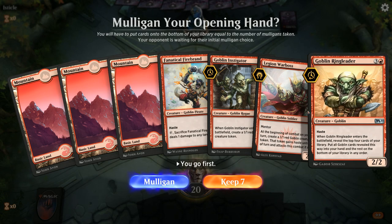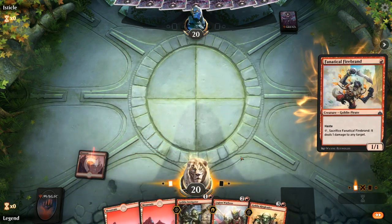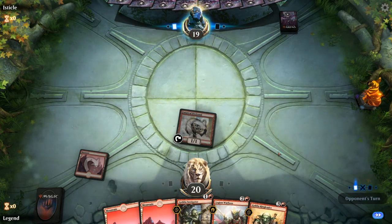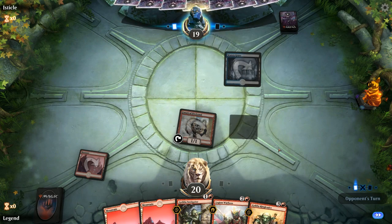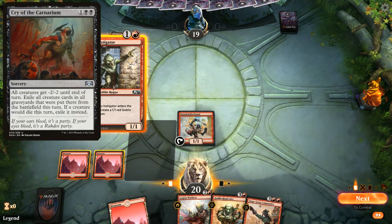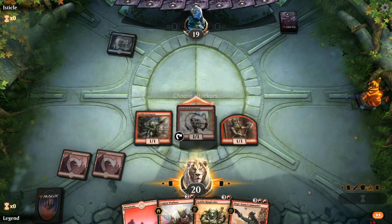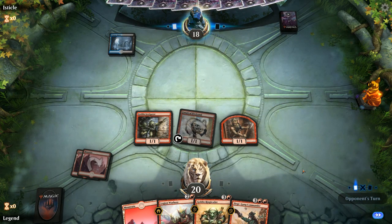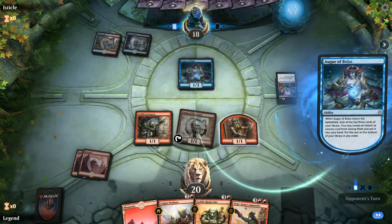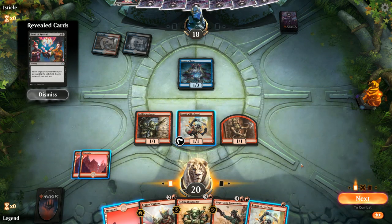We're on the play with a great hand — turn 2 Instigator, turn 3 Warboss, then Siege Gang to top out the curve. Always looking for Ringleaders; an Icon of Ancestry would be quite powerful here with so many token makers. Facing a turn 1 Hallowed Fountain — could be Scapeshift or Esper control. Grixis confirmed, and it's going to be Agrabolas. That lines up annoyingly well against our board. There's a Bond of Revival, so it's a Reanimator deck — not a typical control deck.